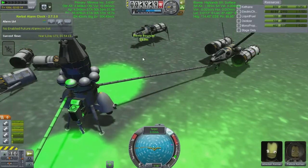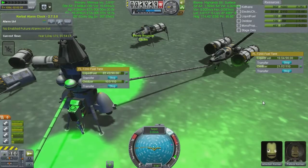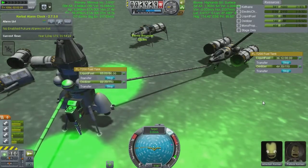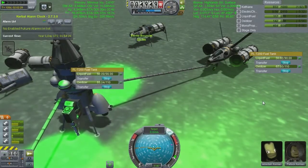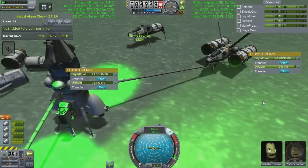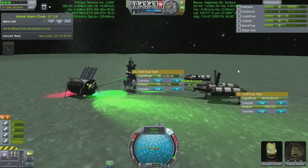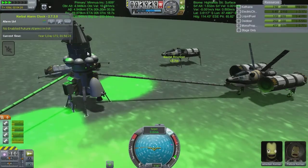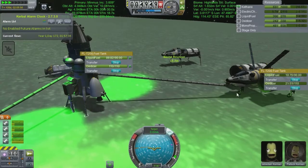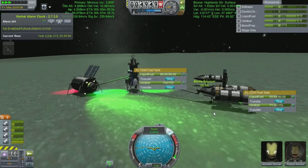Hey guys, welcome back to Kerbal Space Programme and Keith's Froggy Waster, the mining base that we've not really been at for a while. We've been off with the biome bouncer jutting around and then bringing the Spirit of Defiance here to fix Big Brother up in the sky. One thing I've done off-camera is transfer all the broken solar panels off the science facilities - Jebediah just jumped from one ship to the other with things on his back.